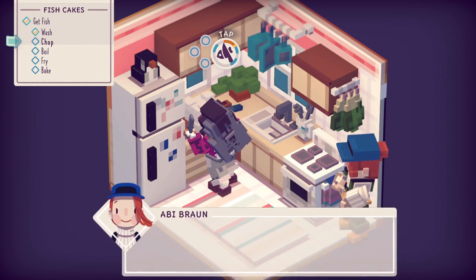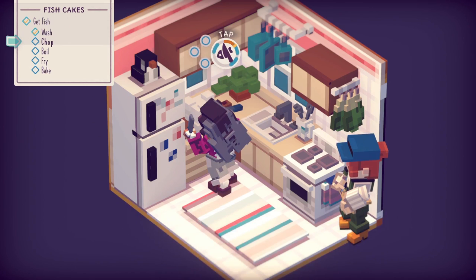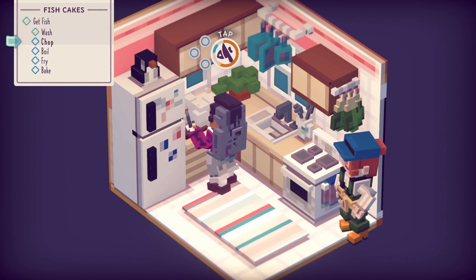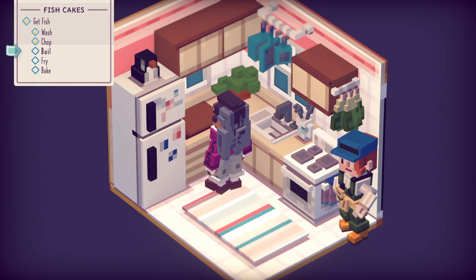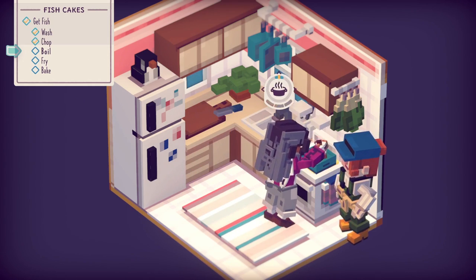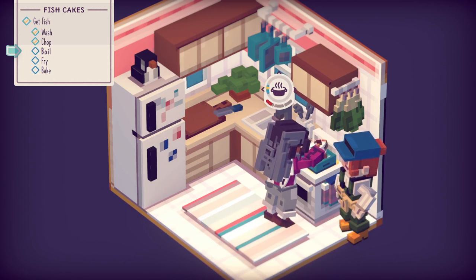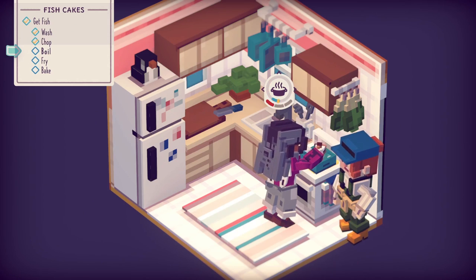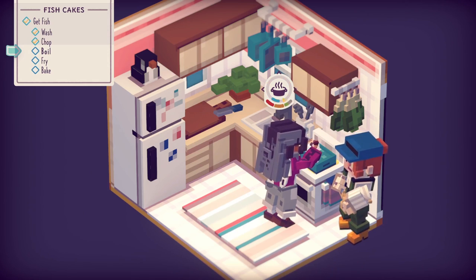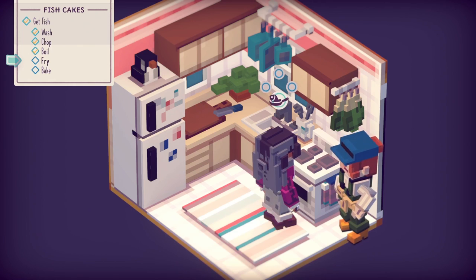Now we need to do the chopping action. Chop — press when the marker is in each hit zone. There we go. Now we need to boil. Move to keep the water at the correct temperature. Round we go — it's quite tricky to control. So it's exactly where your analogue stick is touching and pointing rather than a left-right thing.